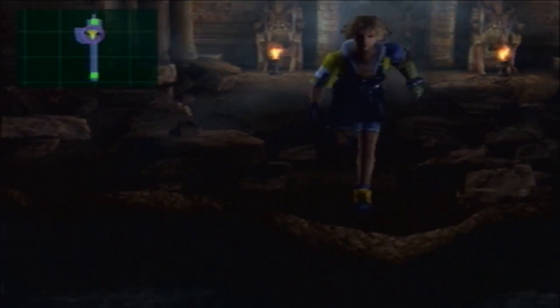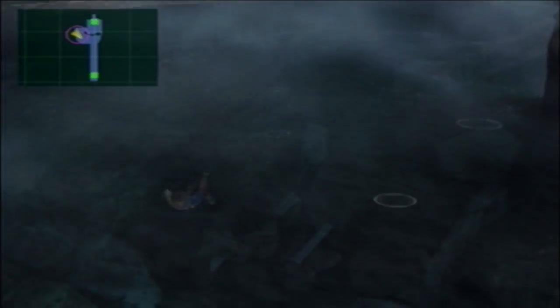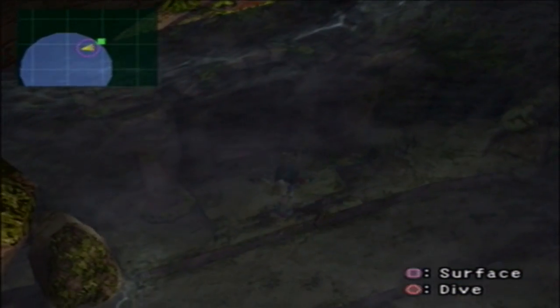That pretty much concludes this area. There's actually one more thing we can get here but we can't get it yet, so we'll be back here a little later. For now we just want to head back to the airship and on to our next area. Within my next episode I'm probably going to start collecting all the jecht spheres. Now we're just going to head back to the save point — we'll meet you there. See you in a few!